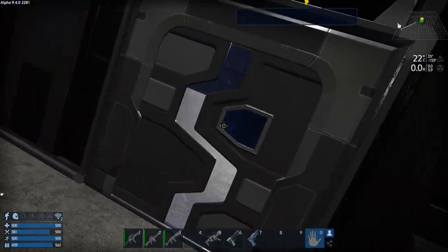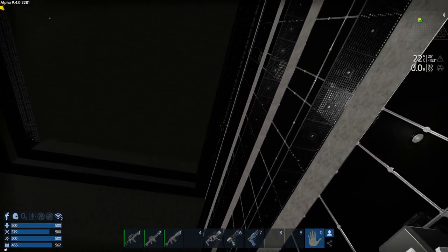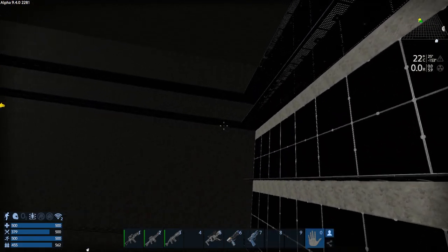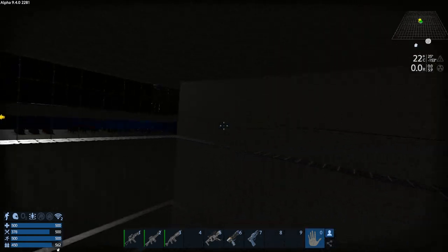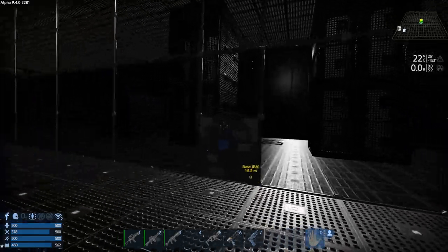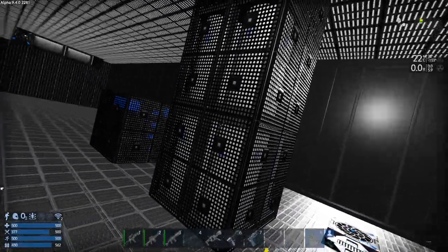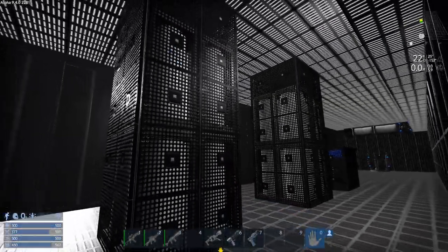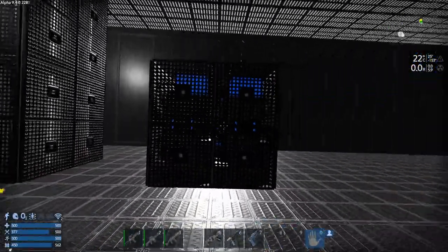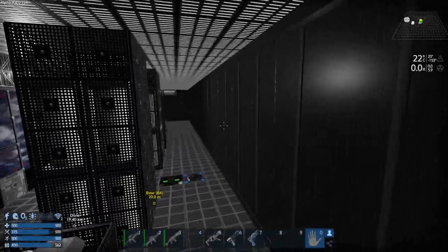We started laying out more of the railings — I had to make a crap ton more. I'll show you what I've done over here in the mechanical room. I've boxed in the O2, got rid of those cargo boxes, and I added four more capacitors, so I have eight capacitors now.